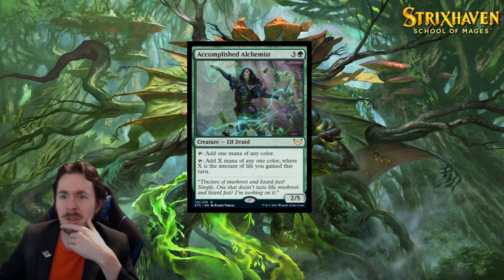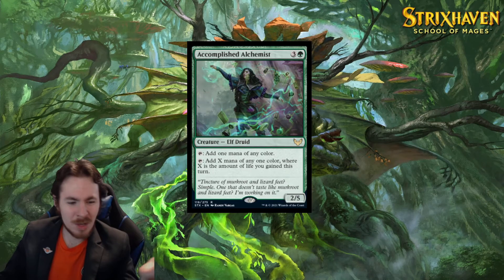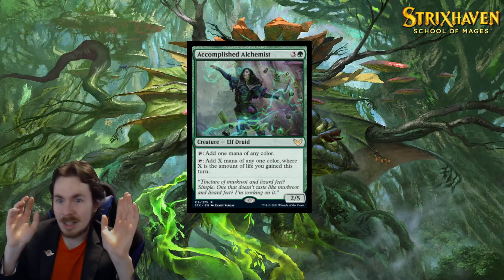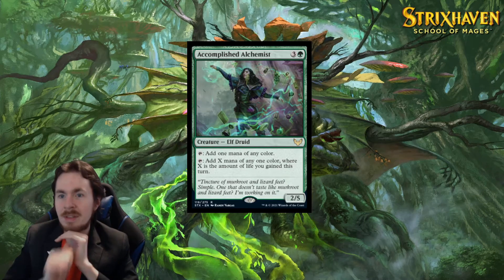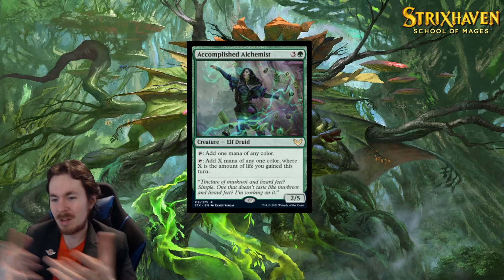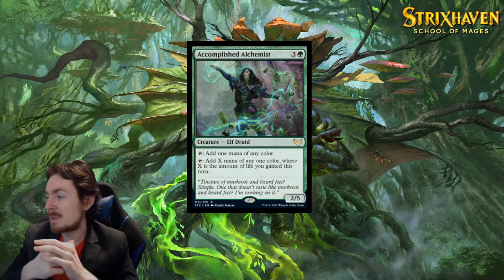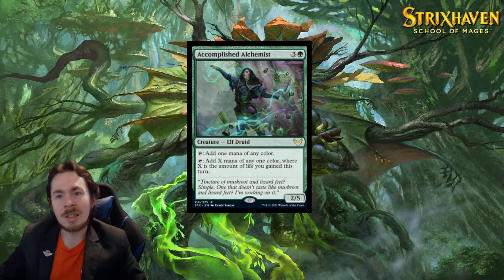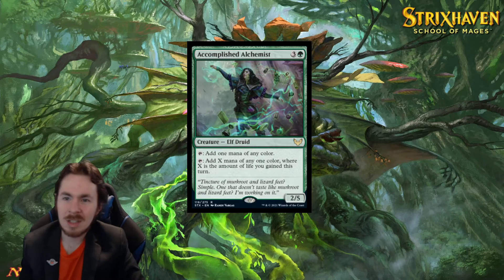Elves might find a way to make this work because there's so much support for elves — this probably has a home somewhere. But otherwise, it's just an expensive mana dork. I guess there's some kind of combo where you can play things that give you a lot of life, like 2 mana gain 5 or whatever, and add value that way and ramp. But I don't see it. If you've got lifelinking creatures, you can swing with them, then tap this and play like a 4 or 5, getting extra 4, 5, maybe 7 mana. There's potential there, but in standard this is not that good at all.